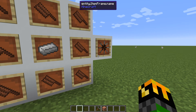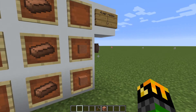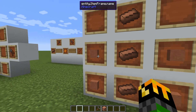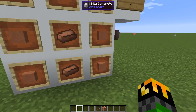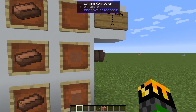LV wires cannot be connected directly to blocks; they have to be connected via an LV wire connector. You put this on the block you either want to draw power from or input power into. To make it, you need three copper ingots down the center column and four terracotta blocks in the bottom-left and bottom-right areas on the left and right columns. This will give you four LV wire connectors.